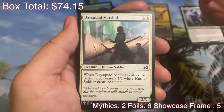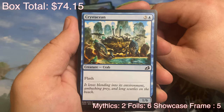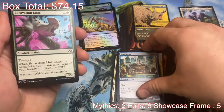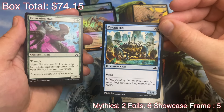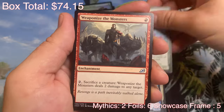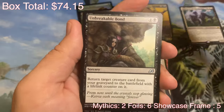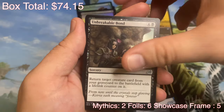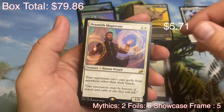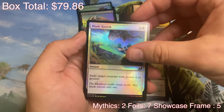Blazing Volley. Day Squad Marshal. It's a Flash 1/6 crab. Evacuation — I don't think I've ever seen this card. I've opened a ton of these, I have all these cards on Arena too, I don't think I've ever seen that. Excavation Mole. Weaponize the Monsters. Another crystal. Unbreakable Bond. And for the rare — Drannith Magistrate. That's another nice hit! Sold one of those on eBay a few days ago. And we've got another foil too — Foil Blade Banish.